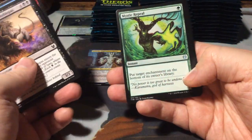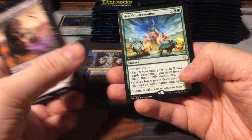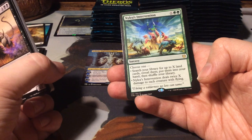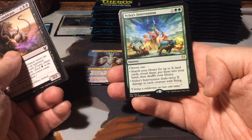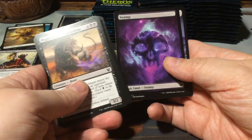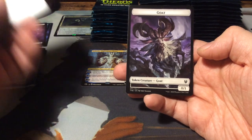Furious Rise. We have a Mystic Repeal. Dreamstalker Manticore. And as a rare, Nylea's Intervention - two green and X sorcery. Choose one: search your library for up to X land cards, reveal them, put them into your hand, then shuffle your library. Or Nylea's Intervention deals twice X damage to each creature with flying. And we have a Swamp Nyxland and a goat token.